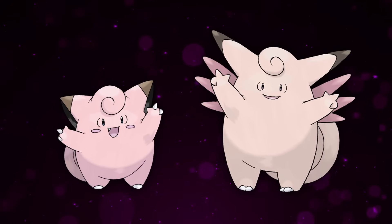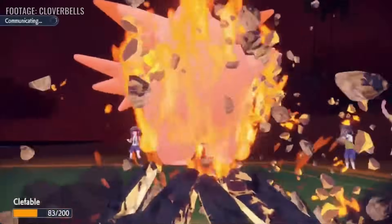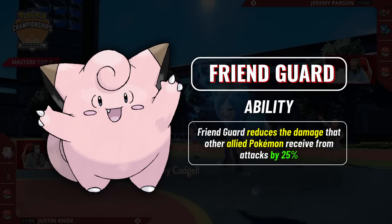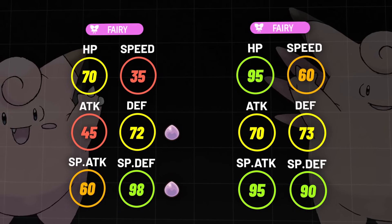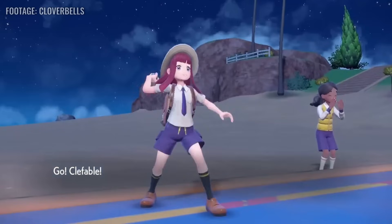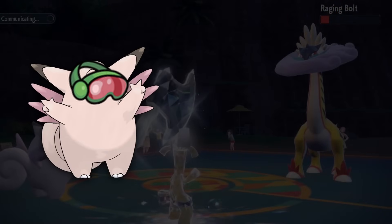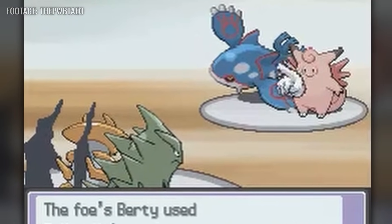Clefairy and Clefable have both served as bulky Follow Me users, forcing their opponents to target them so their partners could do their thing. Generally speaking, Clefairy is better at this role because, thanks to its ability Friend Guard, it can mitigate how much damage its partner Pokemon is taking even if they manage to get hit. Plus, thanks to Eviolite, Clefairy is even bulkier and harder to KO than Clefable. Clefable, on the other hand, has access to Unaware, which makes it ignore stat changes. This gave it a little niche in Scarlet and Violet against Ondozo, and it was good when holding an item like safety goggles to redirect moves like Spore from Amoonguss.